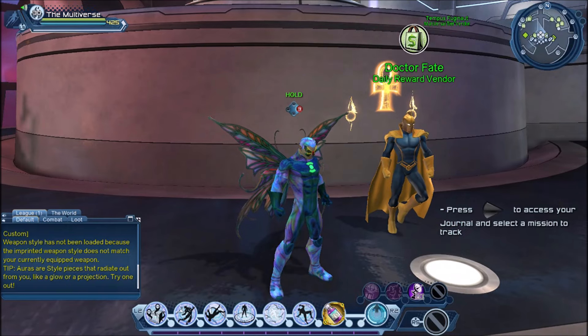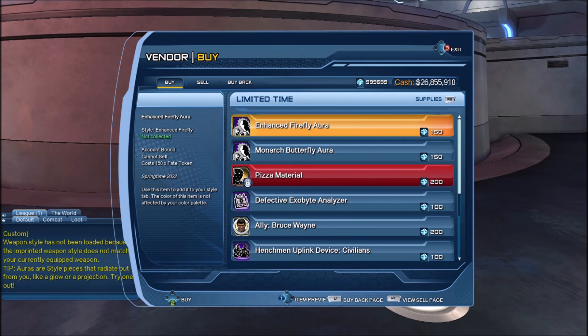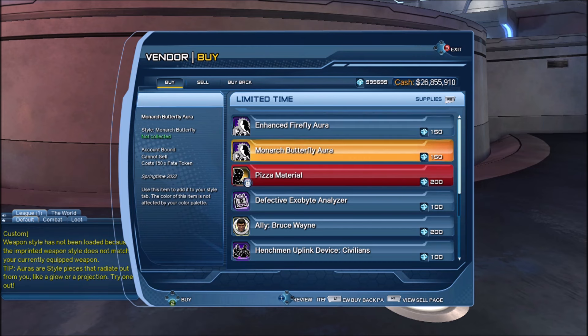Also you will get some rewards added to the Doctor Fate vendor. So if you take a look at the Doctor Fate vendor, you should see the enhanced firefly aura and the monarch butterfly aura.